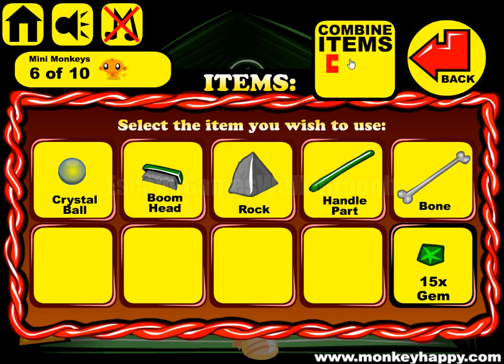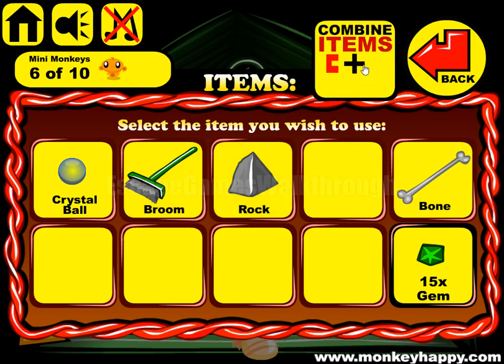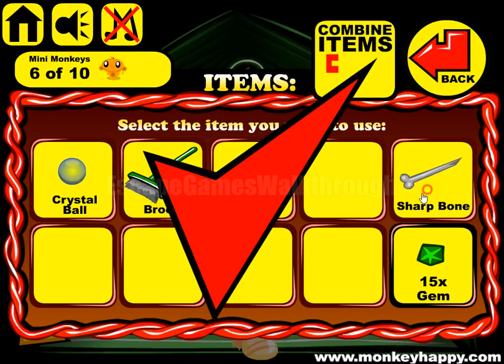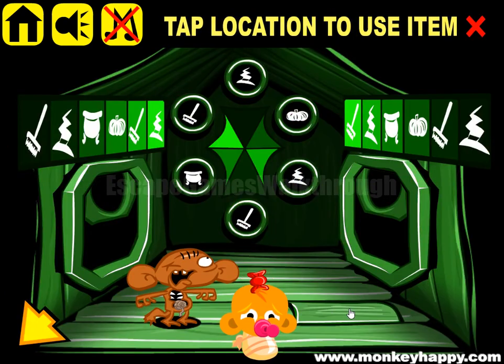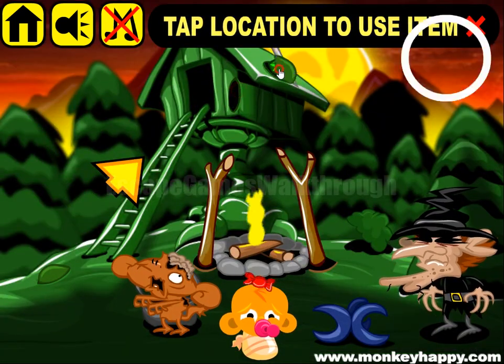Now we have broom head and broom handle, so we made a broom. Also we can use a rock to break the bone, and use the sharp bone to open additional places to get gems.